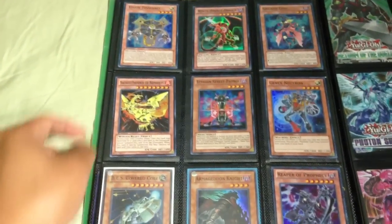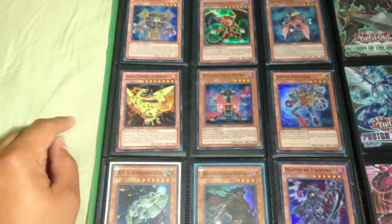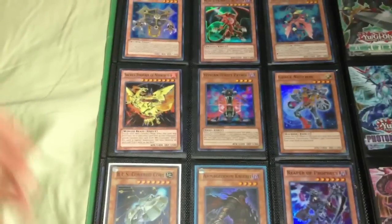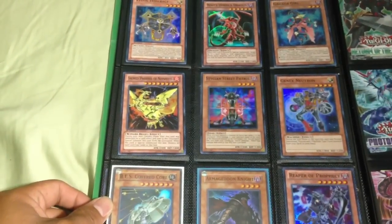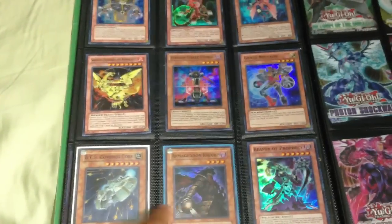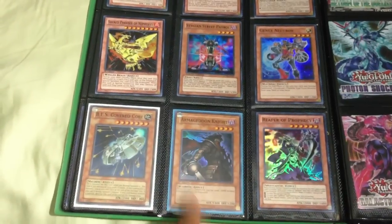Finishing up the supers: Violent Tesseract, White-Horned Dragon, Gaga Girl from the Abyss Rising Special Edition, Sacred Phoenix, Methods, St. Jane Street Patrol, Gen X, Neutron, and Cover Core. Armageddon Knight has a little crease on the bottom in the back — you can't see it from the front, so it's in pretty good condition.